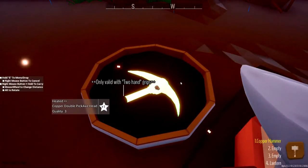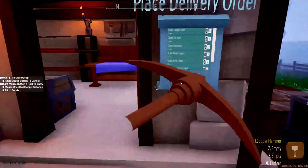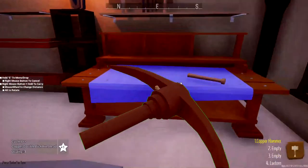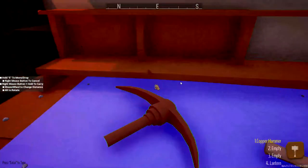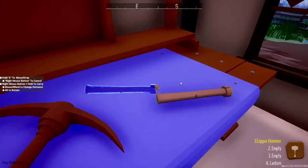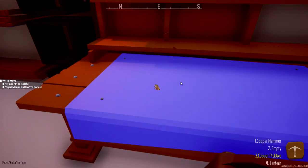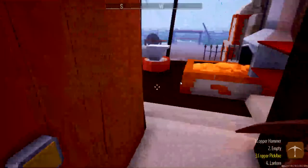Let's go ahead and cool our pickaxe. We've got our copper pickaxe head and we're going to come back into our little shop. I've got the grip right there, we're going to pick the grip up. Let's go ahead and craft ourselves our copper pickaxe and equip that.